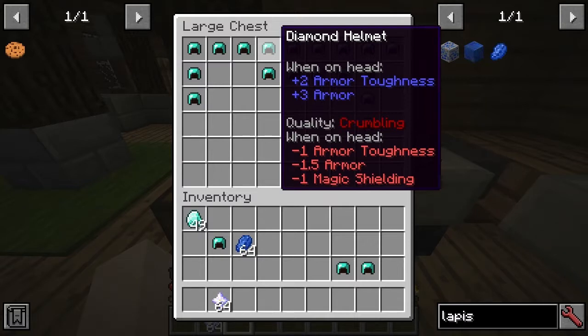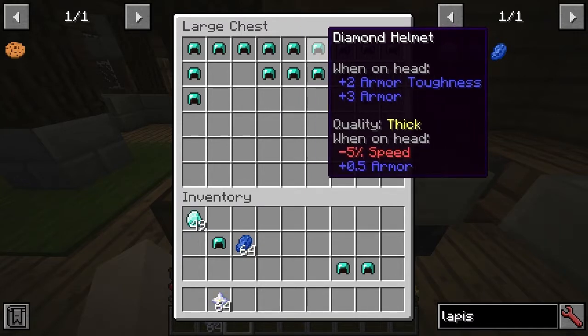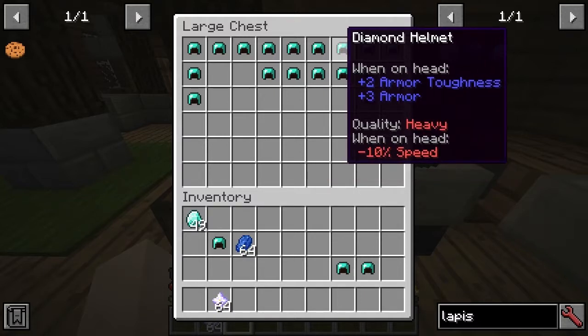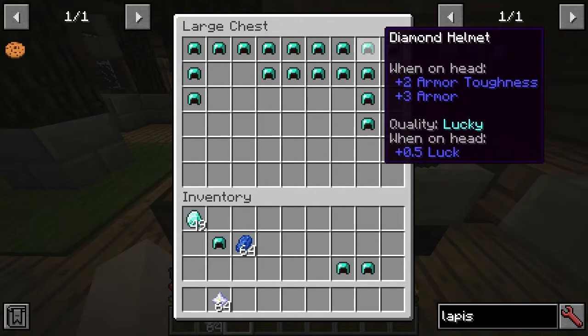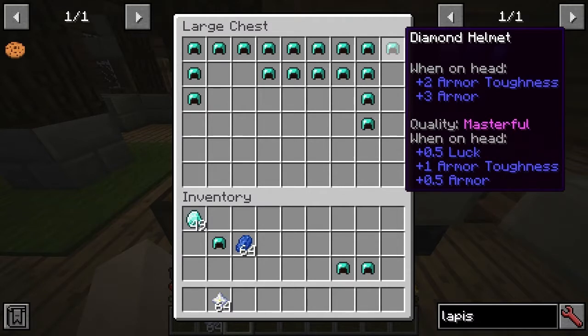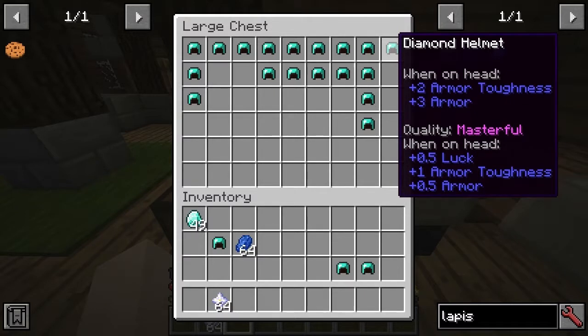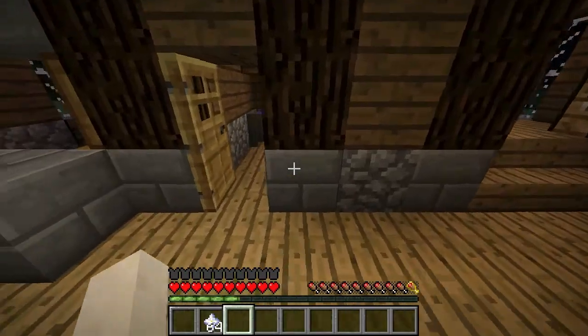So we have: lesser toughness, lesser armor, lesser shielding. 'Dented' — also pretty bad. 'Thick' is in the middle; that's why the quality text is the color that it is. 'Heavy' has just got bad qualities. 'Lucky' — pretty good. And then we have 'Masterful', which always provides three positive qualities to the armor. Now there are some patterns within which qualities you can get, depending on the piece of armor, so let's look at what those might be.